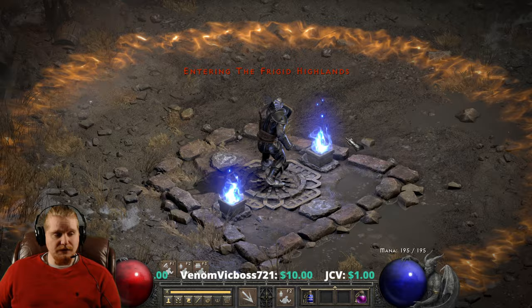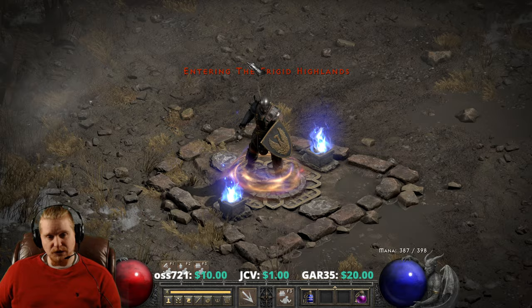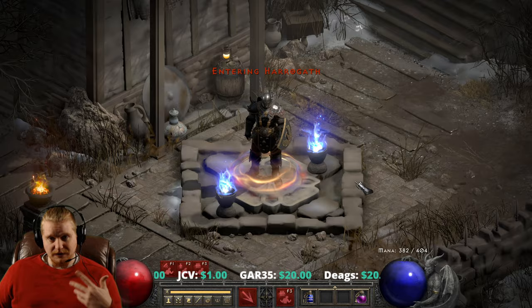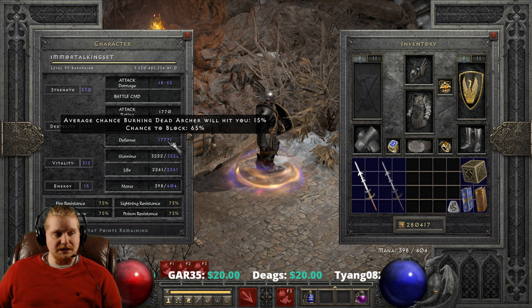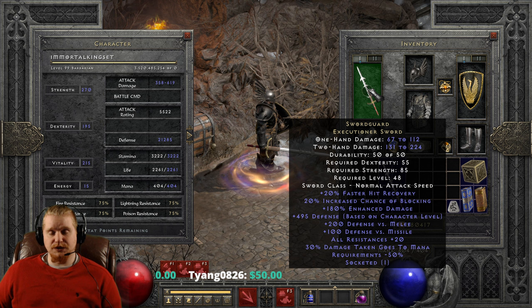Let's pop our shouts real quick — I want to show you what kind of difference this makes when you're talking about a shout barbarian. You've got to do the shouts twice, because one of them is a plus to skills which then enhances the others. So let's take a look at our defense right now. We've got 17,777. And we put on our Swordguard Executioner Sword, and notice we go from 17k to 21,000. That's a pretty big, hefty bump in defense from this weapon.